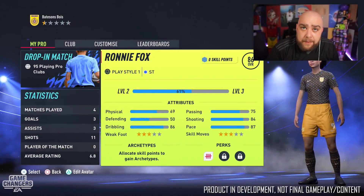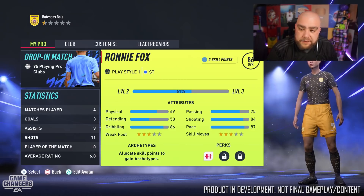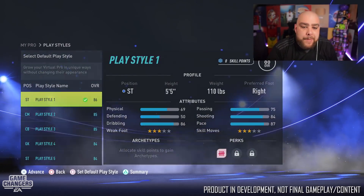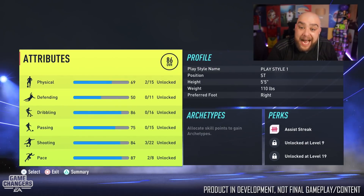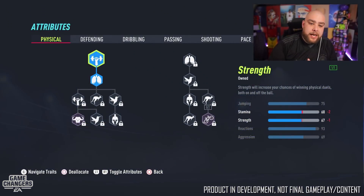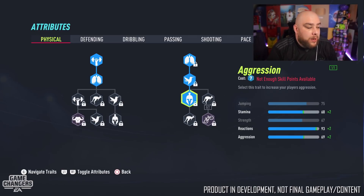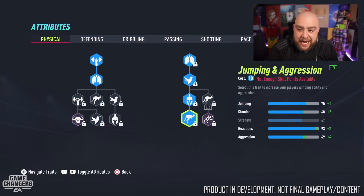Back at the My Pro hub, let's take a look at Archetypes and Perks. You may remember the old attribute tree where you earned skill points and upgraded stats. New this year are Archetypes, which replace that system.